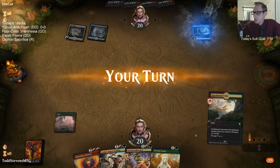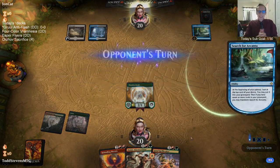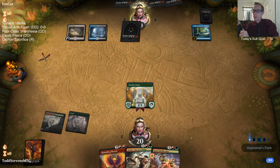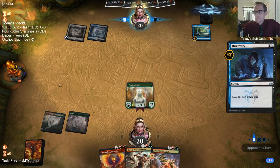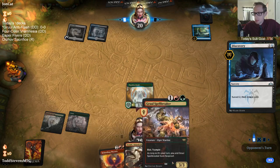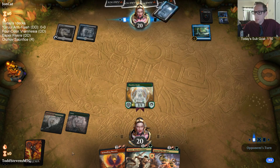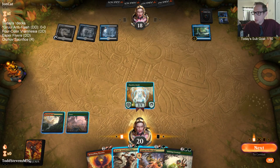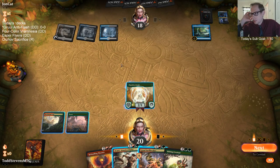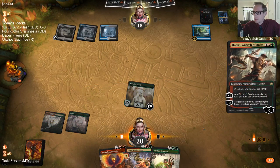All right, we're playing against Control — we can still do this, we still got this. Don't call it a comeback; we were never behind to begin with. I think I need to play the Anarcho-Bolus here. If we don't draw land... oh man, it's just Disfigure — they're just Disfiguring my Paradise Druid. So yeah I need to play Domri for the extra mana; they're going to Disfigure the Paradise Druid.